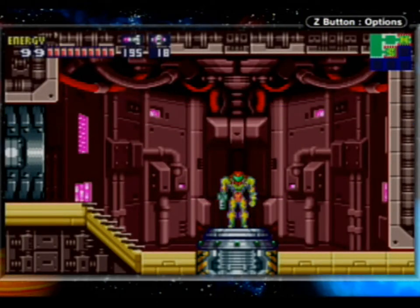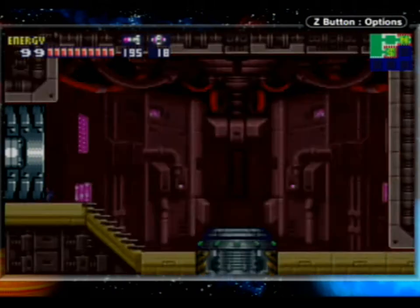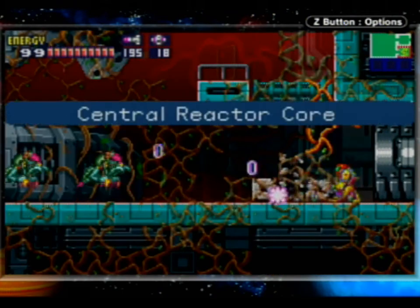Welcome back everybody to Let's Play Metroid Fusion for the Game Boy Advance. Last time we went and activated the auxiliary power, which only powered up recharge and save stations. That's good for us because it means less checkpoint issues to deal with, but on the other hand we can't really access other sectors or rooms without the main power being back on. So yeah, we're kind of in a shitty predicament right now.